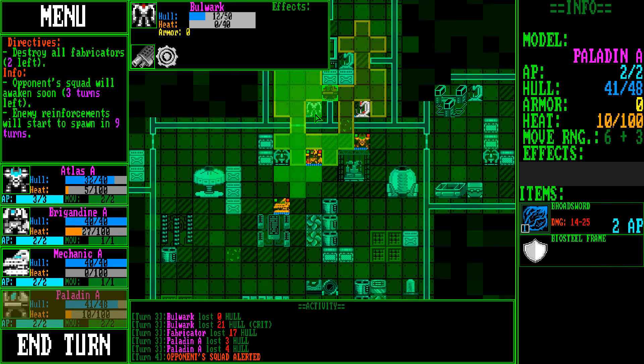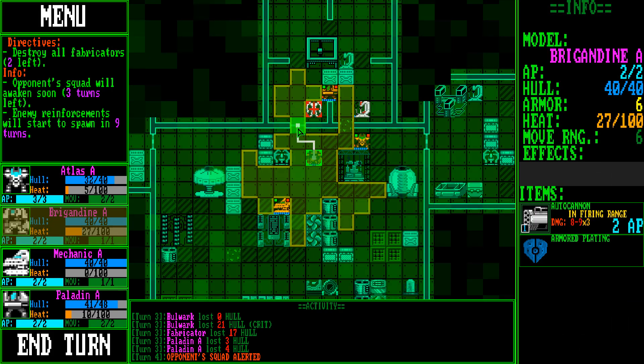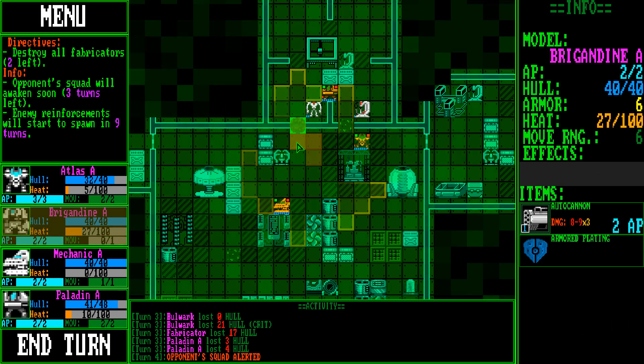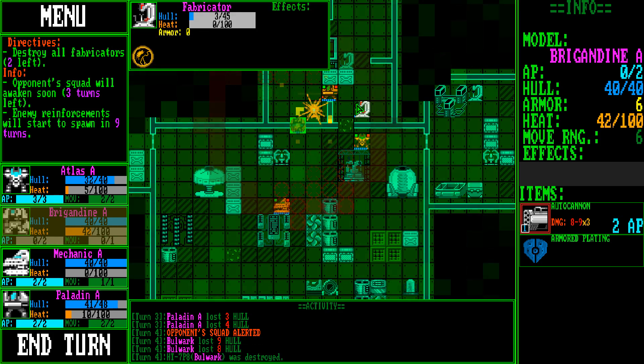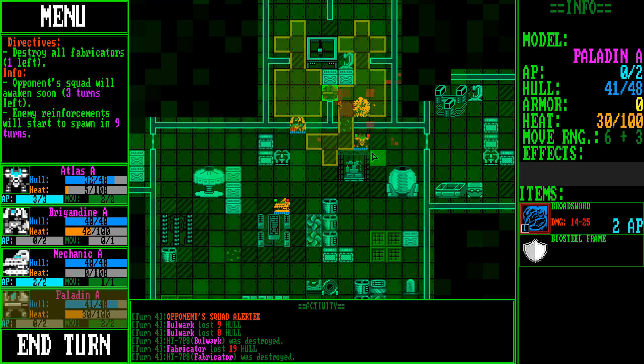A guy with a big gun — this guy's only got 12 hit points. Let's send in the little guy to blast him. There we go — done. Paladin, destroy that. Thank you.